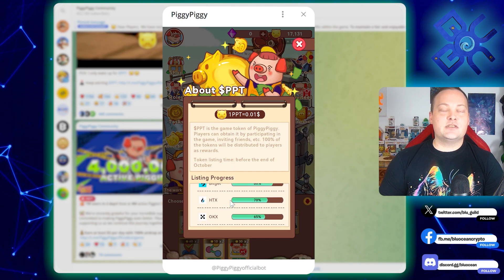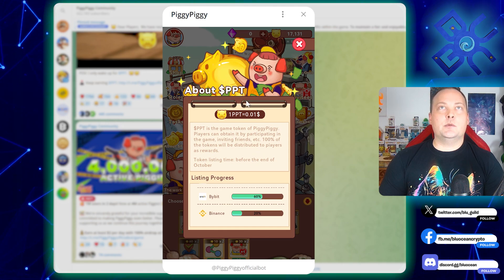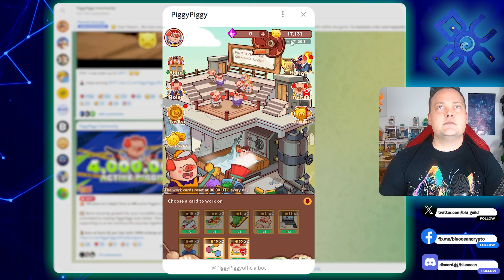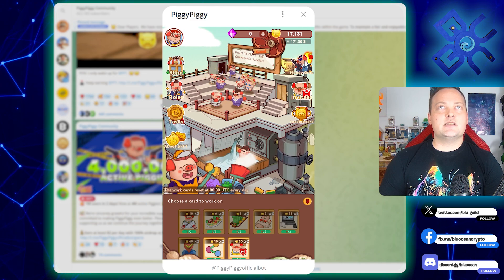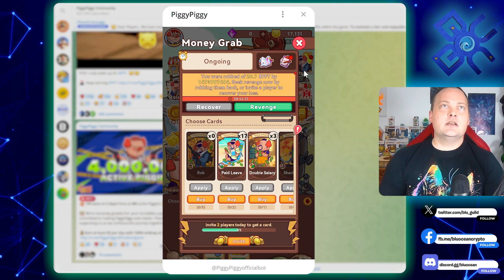You can see all the different exchanges listed, which instills some confidence. Basically it's pegged to a penny, and you can see here that I'm up to $171.30.